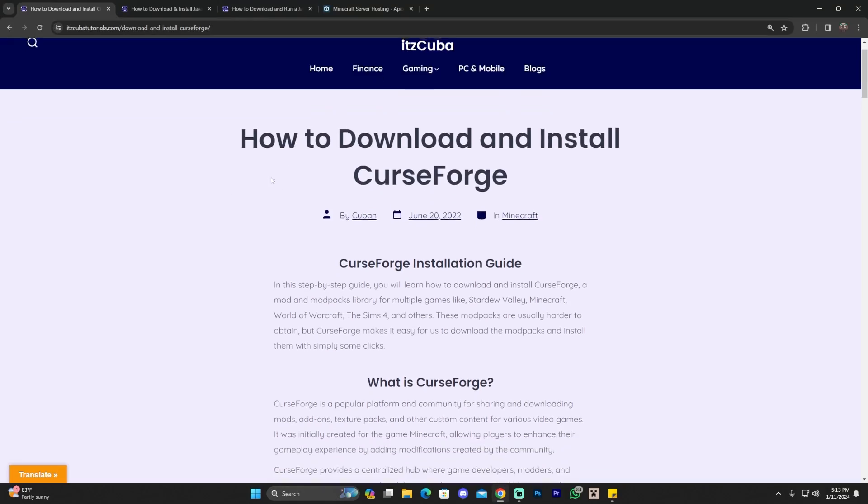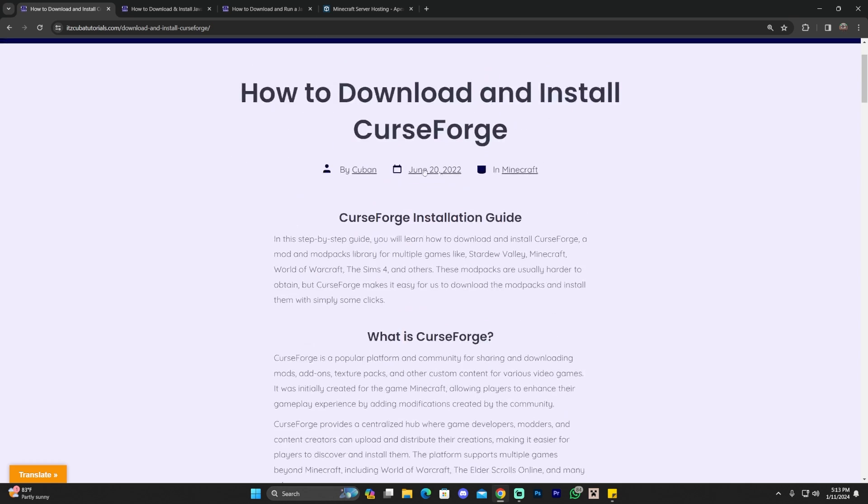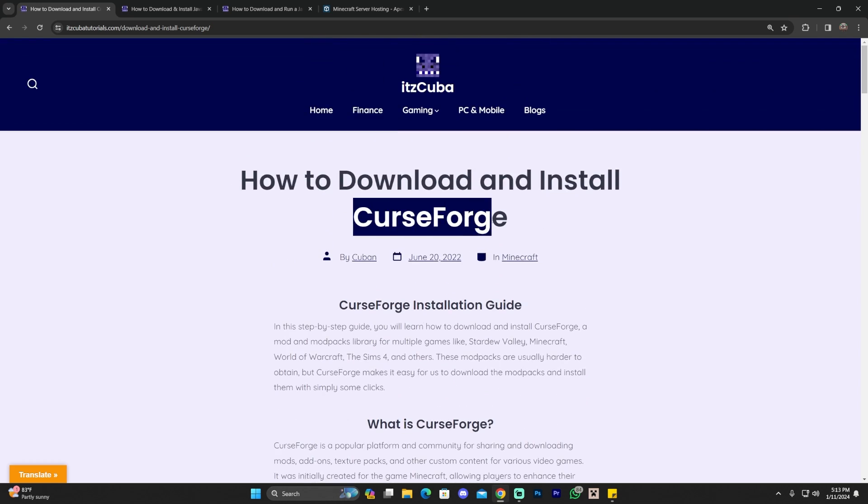Installing Better Minecraft in 2024 is fairly simple. We have a written guide on how to download and install Curseforge. Curseforge is a modpack launcher which will allow us to install modpacks like RLCraft, Better Minecraft, Pixelmon, and thousands of other modpacks with a single click. So in order to install Better Minecraft, we're going to install Curseforge first.